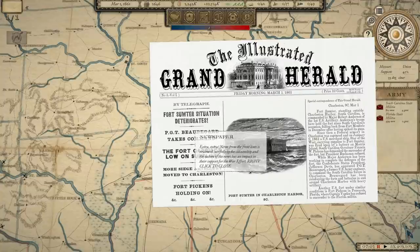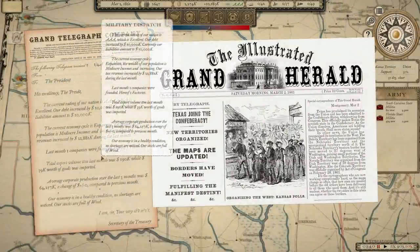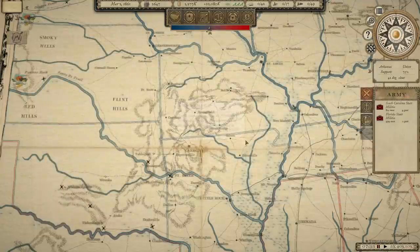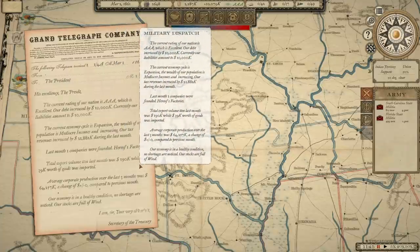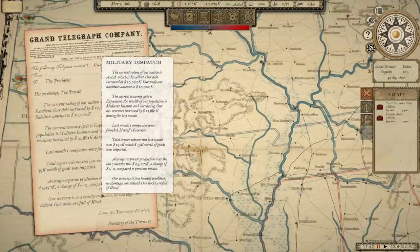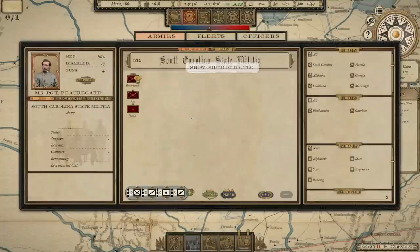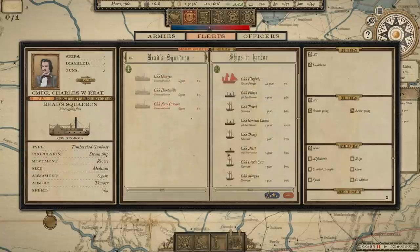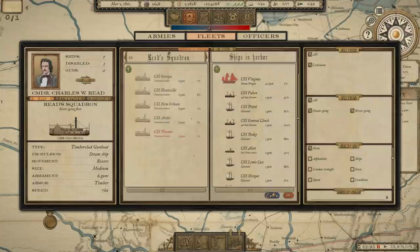We're getting a lot of notifications about the Fort Sumter situation, militia being formed, Kentucky wanting to remain neutral. There's Texas joining the Confederacy. We get a monthly economic report now — we've got one new factory formed, total export and import volume, average corporate production, the state of our economy. Stocks are full of wood right now, which is good to know in terms of queuing up a navy. In just about a week we've already got a good start on these ships. With the stocks of wood being full, I'm going to keep building these timberclad gunboats — I like the idea of having a bunch of those on the Mississippi River.